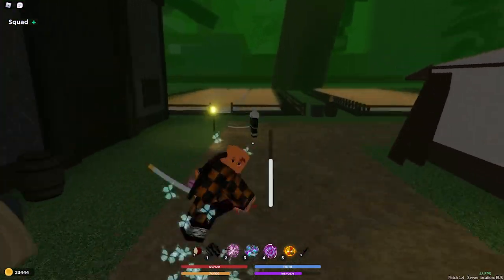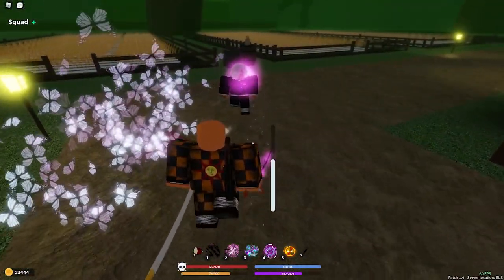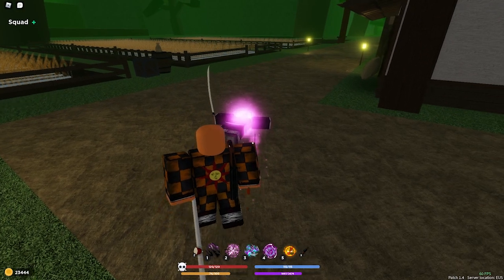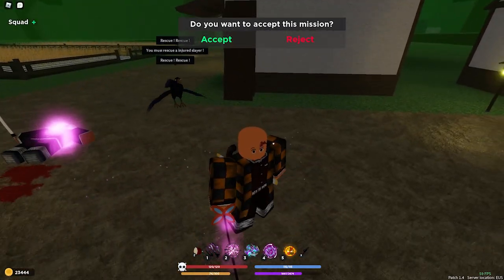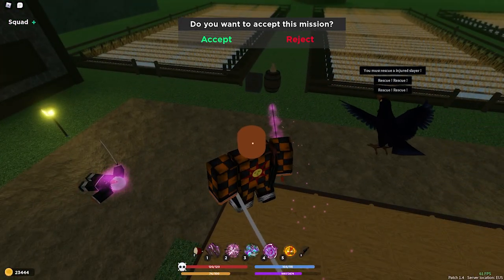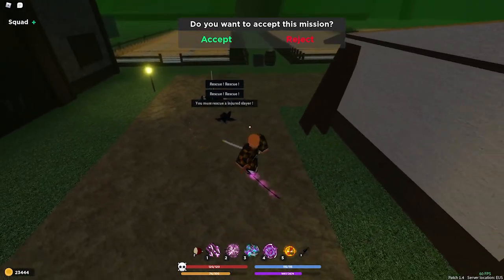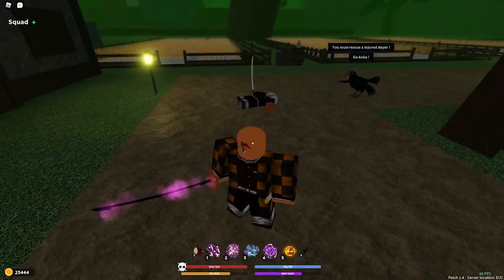The first skill is auto-aim — it launches you up into the sky and you slam down right on the target. As you can see, every hit applies this insect effect, kind of like a fire/poison type thing. That's what I mean when I say it's similar to flame breathing. It does damage, and flame breathing's fire also does a lot of damage.